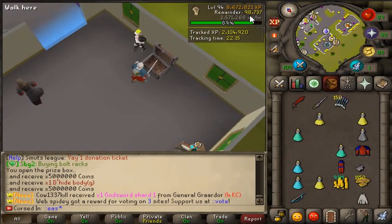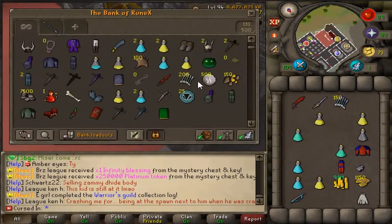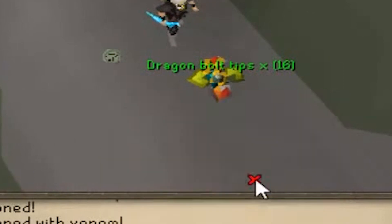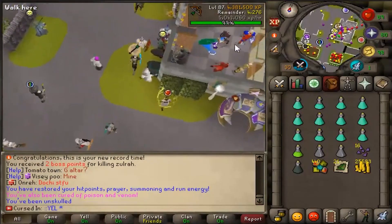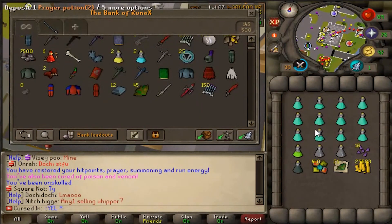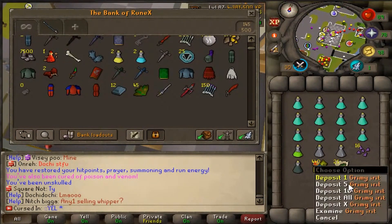Let's see what achievements we have to knock out next. I'm going to do another Zulrah kill because I'm feeling it. Dragon Bolt tips — not very good. Runex is popping! Ever since I went exclusive for these two servers, I am in love with them. It's a pleasure to be working on these, honestly.